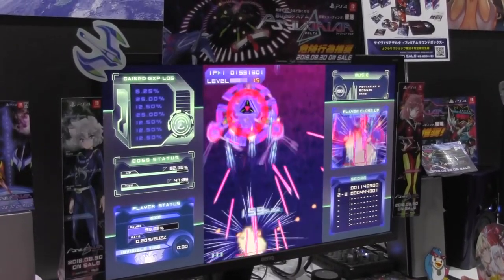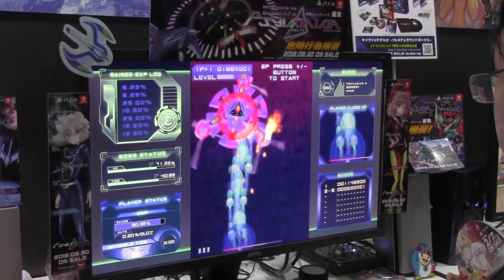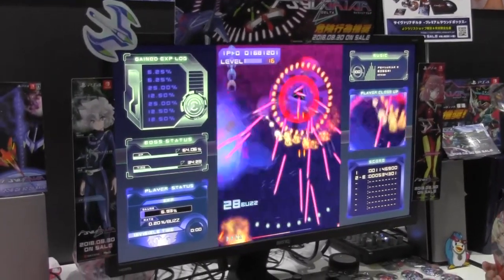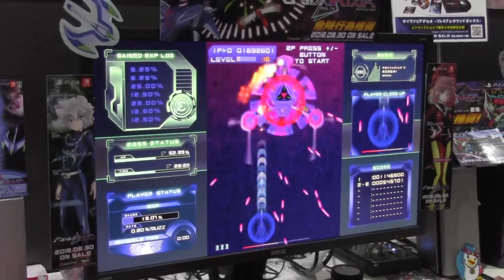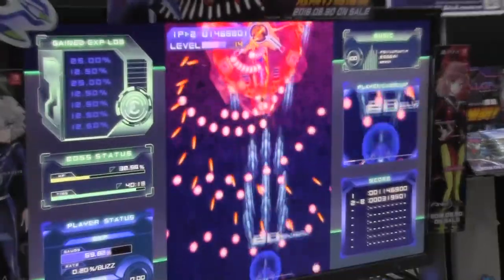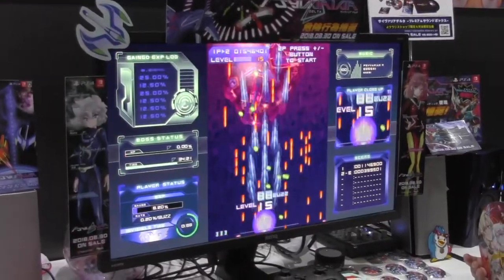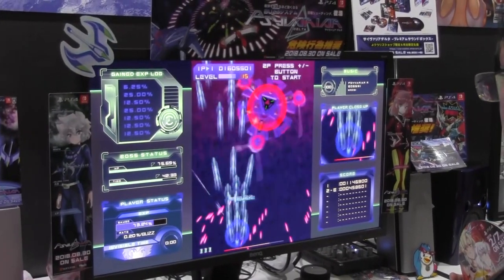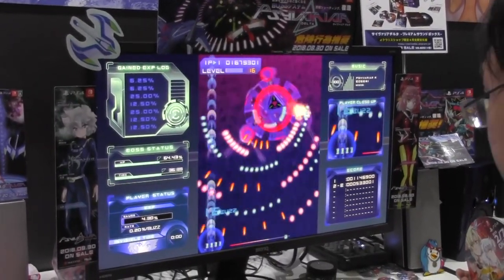Psyvariar is an old-school shmup, a genre I've been getting really into recently. It's a standard shmup but very well executed. There's a nice risk-reward system where a barrier around your ship encourages you to get just close enough to enemy missiles or bullets to hit your barrier without destroying your ship — the closer you get, the more rewards you earn but the higher the risk.